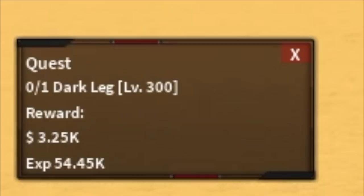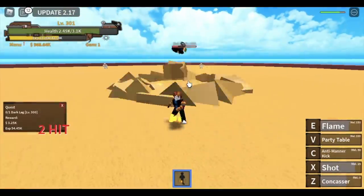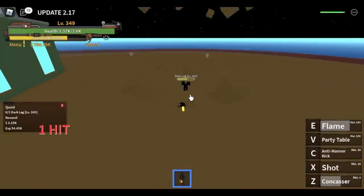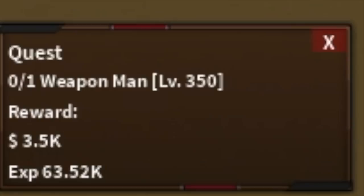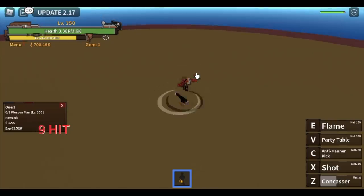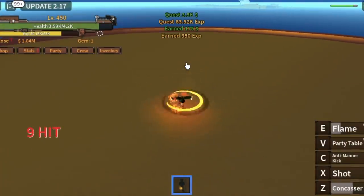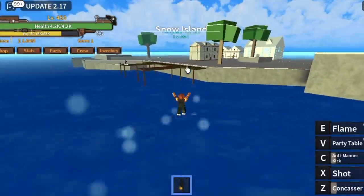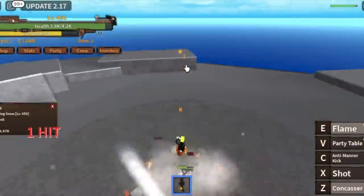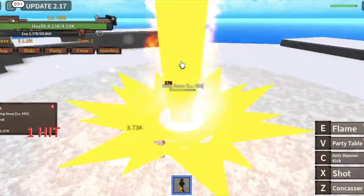On the Chef Ship, we're going to start defeating the Dark Leg. Use your combo: Z, X, C — we'll call it the Z, X, C combo. After that, our goal is to reach level 350, and then proceed to the Weapon Man at 350. Keep smashing the Weapon Man until you reach level 450. You can go to the next area at level 400, but skip to the King of Snow. You need to use the V skill at the start because you need to increase your melee damage more.